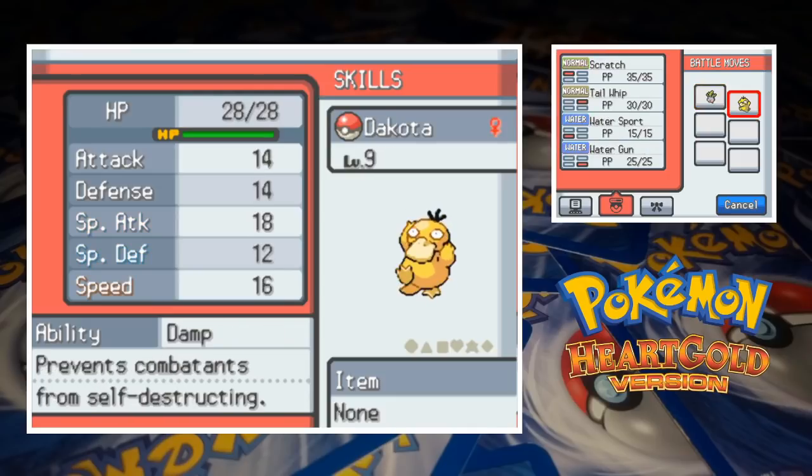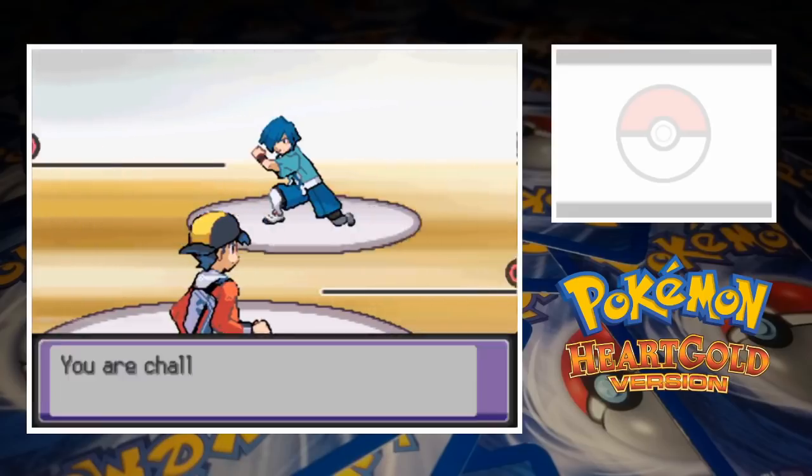The other half of our team, Dakota the Psyduck is at level 9 and her moveset consists of Scratch, Tail Whip, Water Sport and Water Gun. Let's go get our first Gym badge.